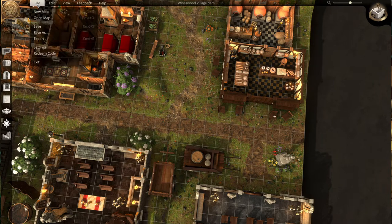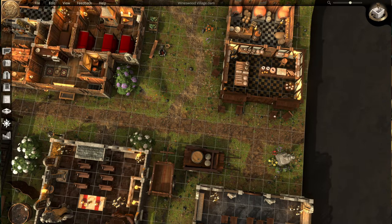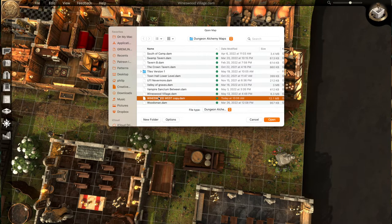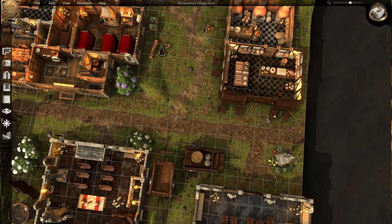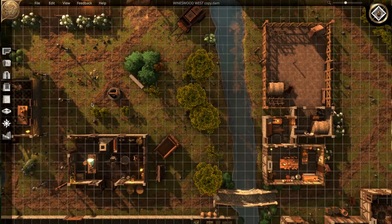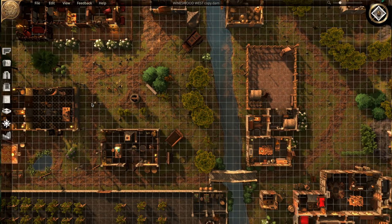So let's go ahead and take a look now at the other side of Wineswood Village, which is the west side — it's actually the east side, because the roads would only match up that way. But you might be looking at it from the north instead of the side. Anyway, these two villages are available on my Patreon. This is the east side of the village, and as you can see on this side, I did a couple things.